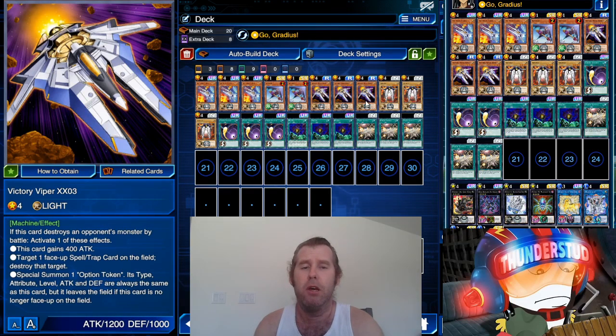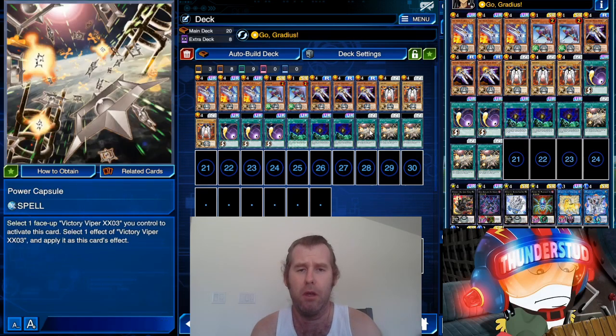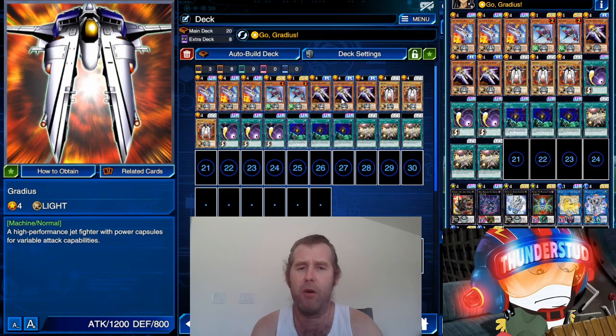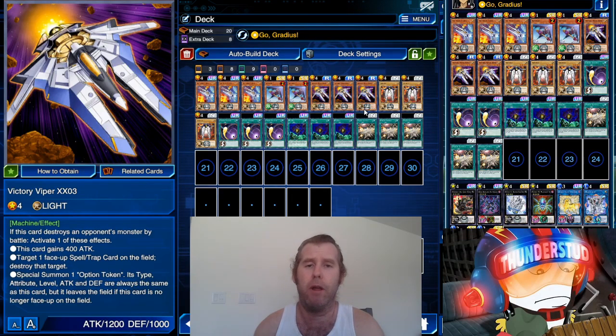So your Vic Vipers and Gradius get really big, and that means your tokens or Gradius options get really big, just sweeping over your enemy. With the Go Gradius skill, we can turn a power capsule in hand into a Gradius option, which lets us summon a clone of our Gradius — a monster that copies Gradius's attack type and attribute. Or you can turn Gradius into Victory Viper, keep your power capsule, and make the relevant plays — when Victory Viper destroys a monster you summon a token copying Victory Viper's attack.